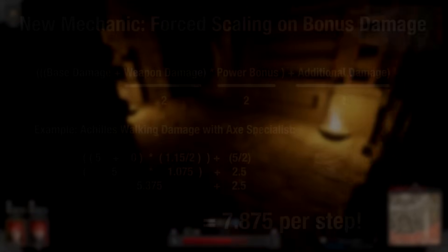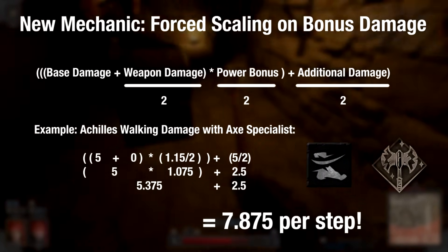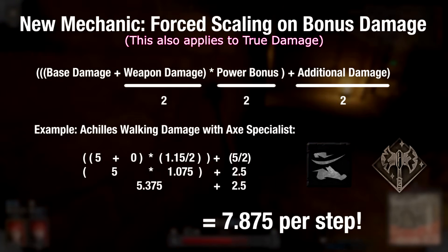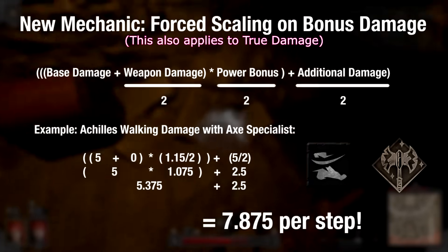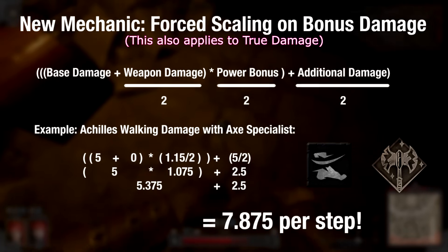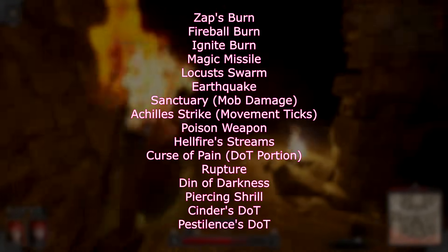With early access came the introduction of a new mechanic. There's no official name for this, but it's effectively a forced scaling on bonus damage that only applies to certain portions of certain skills. How it works is that your bonus damage — be it weapon or additional — and your power bonus are all individually cut in half before the damage calculation is run. One skill with this scaling is Achilles Strike, specifically the 'damage when you take a step' part of Achilles Strike. These are all of the skills we know of so far that carry this new restriction.